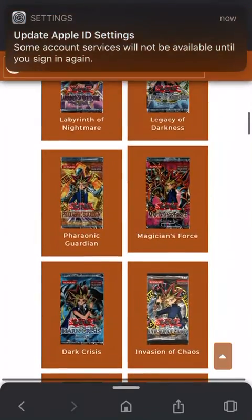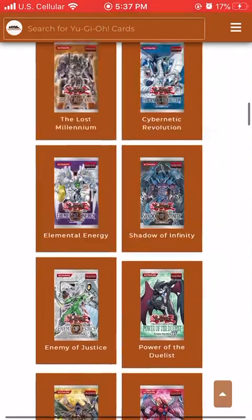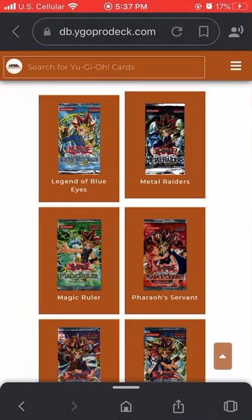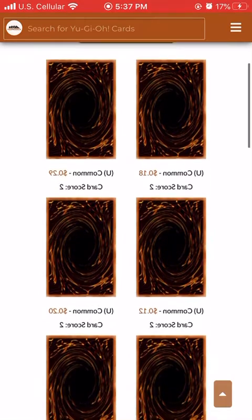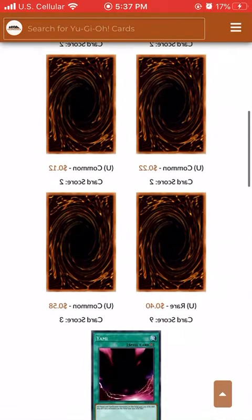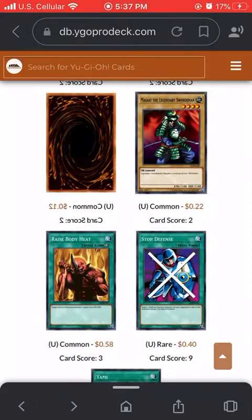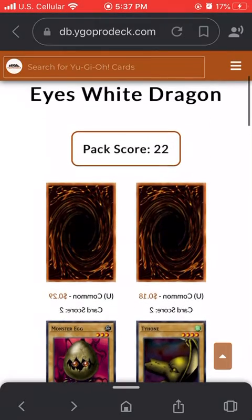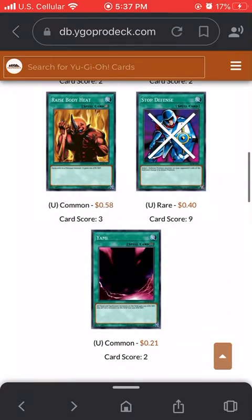Let's find a really good one. Magician's Force is okay, Rise of Destiny is also pretty good, but I'm looking for — okay, Legend of Blue Eyes. I think I'm going to do Legend of Blue Eyes. There are quite a few cards here. So far I'm not interested in any of these. None of them at all. I open from the bottom, not the top — I'm upset with myself.